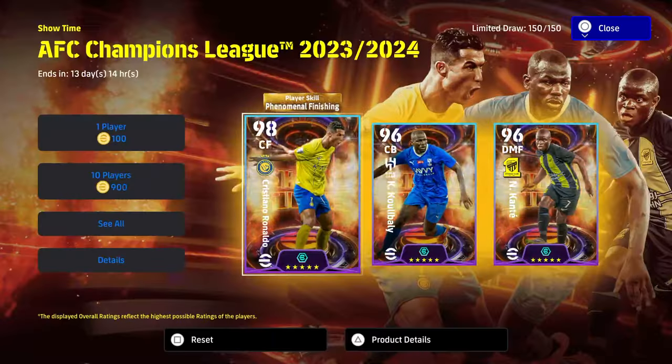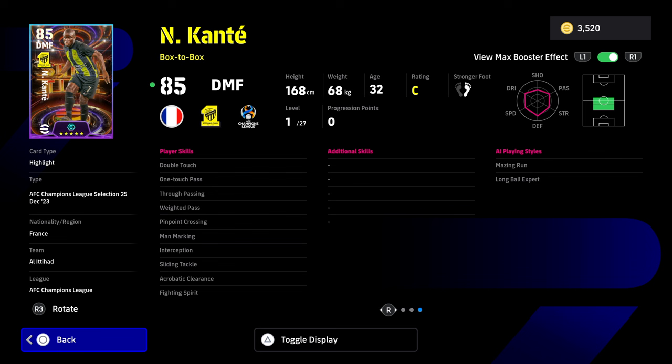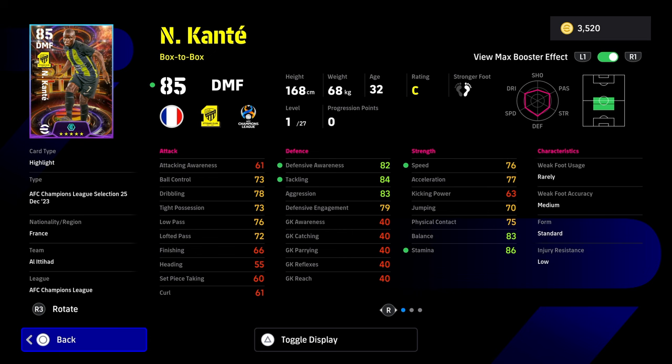Next up we have Koulibaly and Kante. We'll do Kante first because they're probably two of the biggest players. Kante's got box-to-box play style, which means he's going to be covering every blade of grass, and his standard form isn't really an issue with the way they've changed that now. Dueling plus two, he's got double touch, one touch pass, true pass, weighted pass, and man-marking interception — so it goes without saying that he needs blocker. His speed, stamina, defensive awareness, and tackling stats all get the booster with the max booster, bringing him from an 83 to an 85 with 27 levels to go.